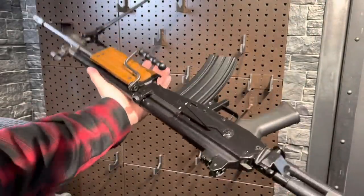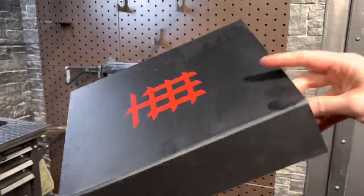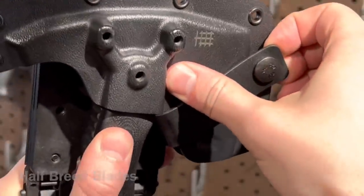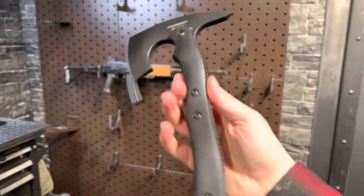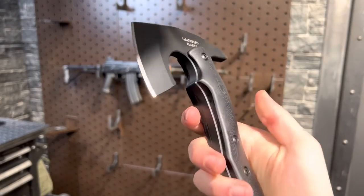Super cool and definitely has a place on the wall. And the other one for the thumbnail, something a little different — a tactical axe. This is a Half-Breed Blades design from down under. Shout out to Vantage Co. for bringing this guy up to me. Absolutely digging this thing.